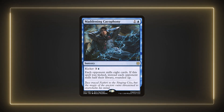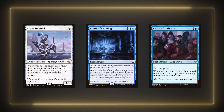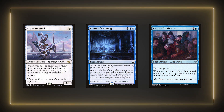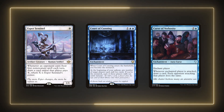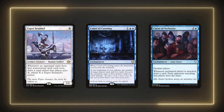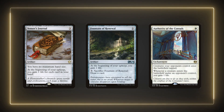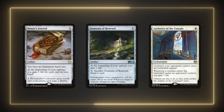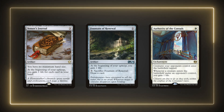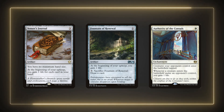We'll need card draw for our commander's first ability, so aside from running your typical cards like Esper Sentinel, we can run Court of Cunning and Curse of Verbosity to draw extra cards. The court fits our theme and with our commander providing vigilance, it should be pretty easy to protect monarch. We're just vulnerable in the air at that point. He only gives us vigilance when we gain life though, so cards like Venser's Journal, Fountain of Renewal, and Authority of the Consuls will help ensure we gain life before combat. There's a ton of ways to gain life, but we'd prefer to do so before combat so we can swing out and still get an opportunity to use the tap abilities later on.